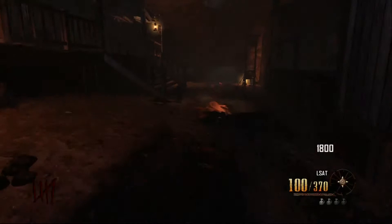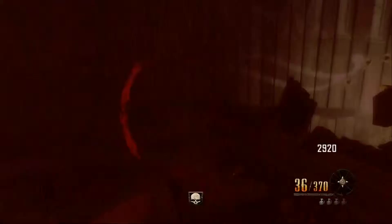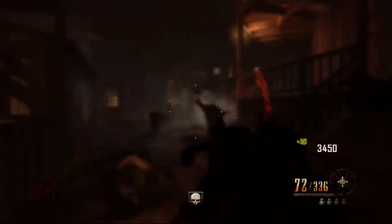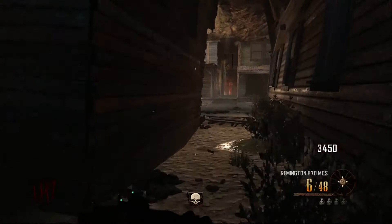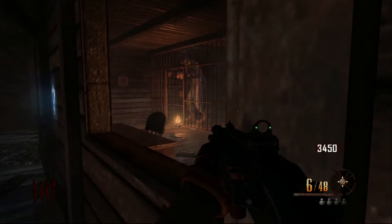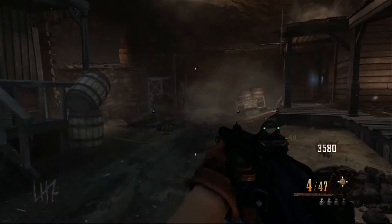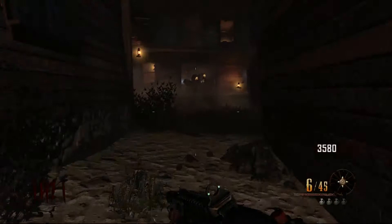Got a nice zombie line, got a max ammo — I almost go down here. Insta kill and max ammo drop. So now I have enough points. I apparently shot Leroy so he went back to his cell. Couple stragglers — last one; you can tell because he's running. Now I need the power. I do not know where the power is right now.